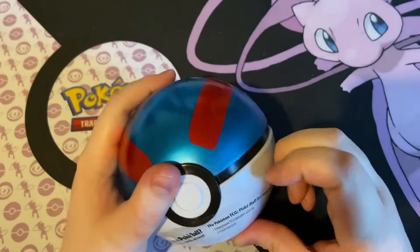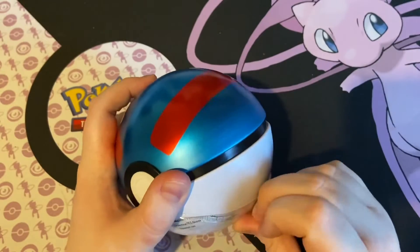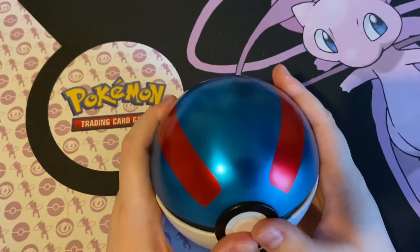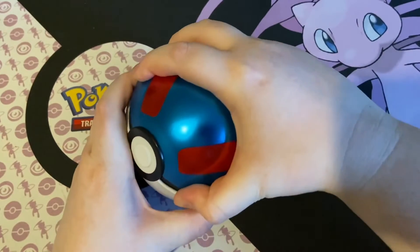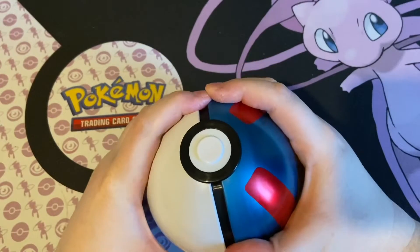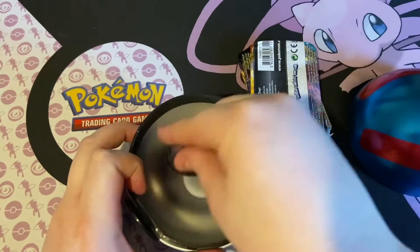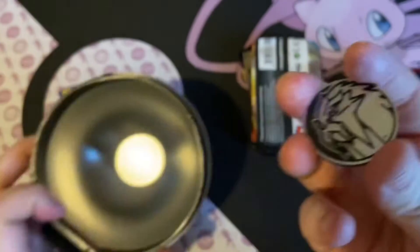I don't know why these are always awkward to open. All right, there we go. The last time I opened one of these I thought you pushed this button to open it — it's not. You pull it from the top and give it a little wiggle. There we go. I've got this coin about five or six times now.